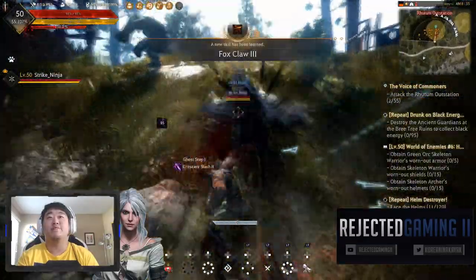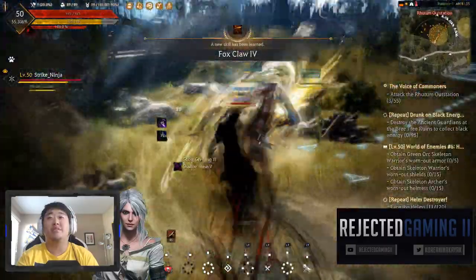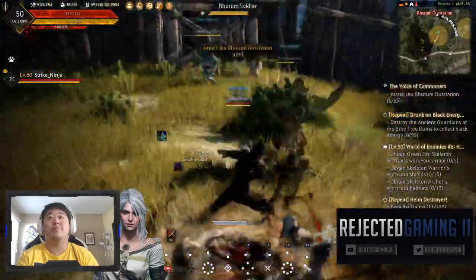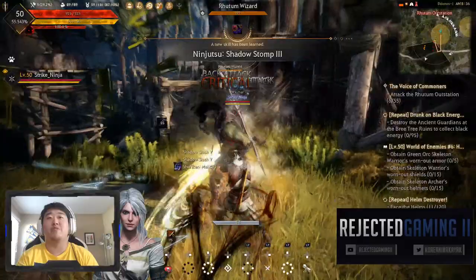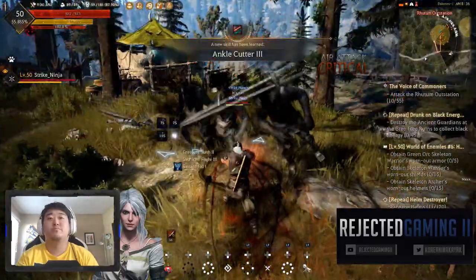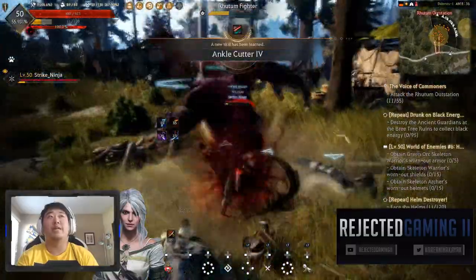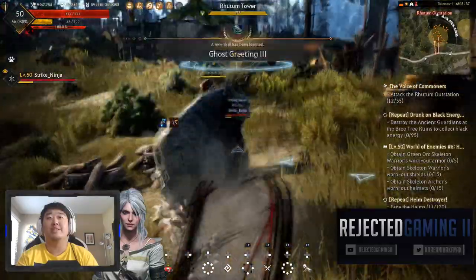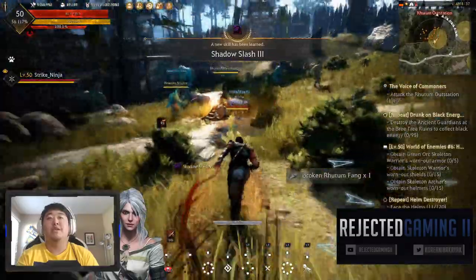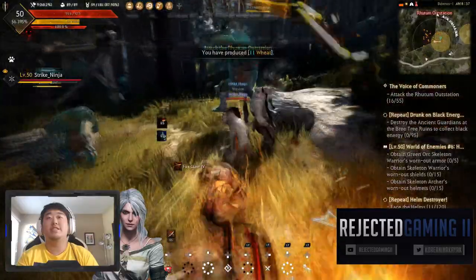We're going to continue to level this character and complete main story missions, so I'll be able to grab some more stuff in the future. We've got to clear out 55 Rudim outstation enemies. We do not one-shot these guys, so it'll be a little bit more challenging in this video, but we three-shot them, so not too difficult.